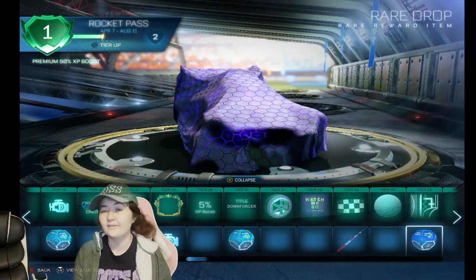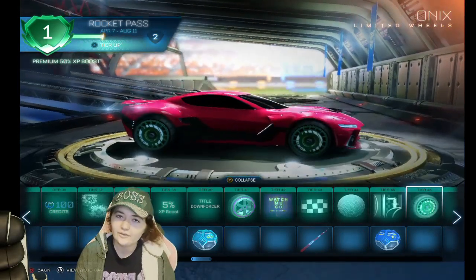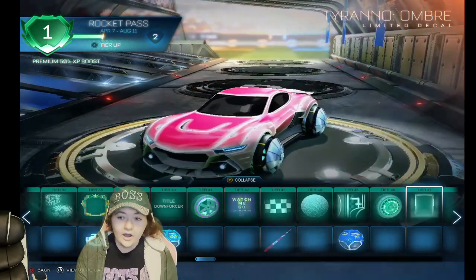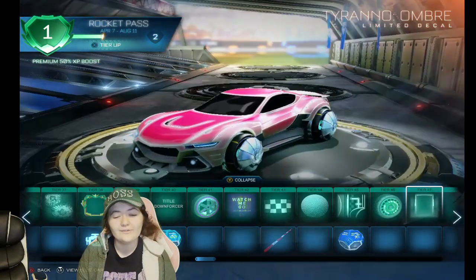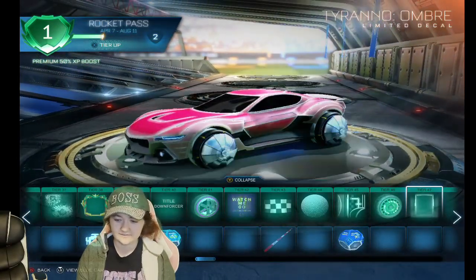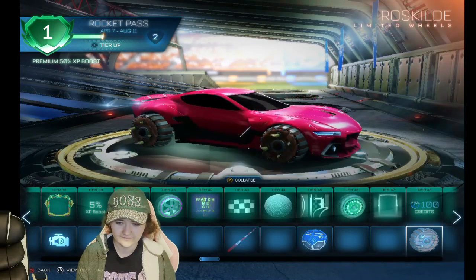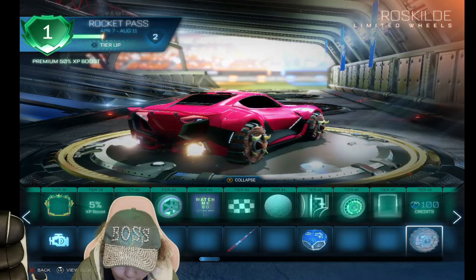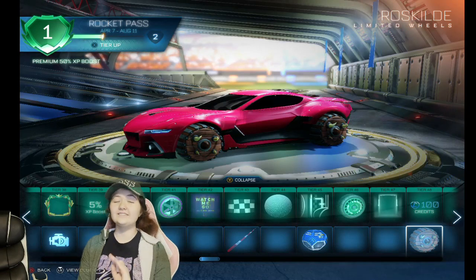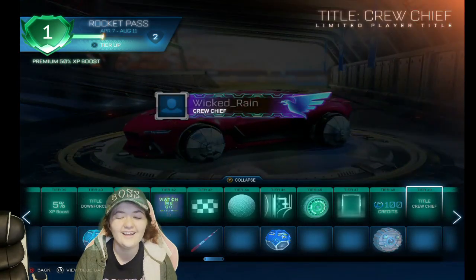We're getting to the Rare Drops now — pretty sweet. Like I said, items look basic but when you get them painted they're gonna be really sweet. Oh my god, I love the ombre ones — they look so amazing. I'm gonna make such a cool car out of this. And these wheels — okay these are really weird. This is going with my horror car; I am making a scary Rocket League car and I'm gonna show the results.